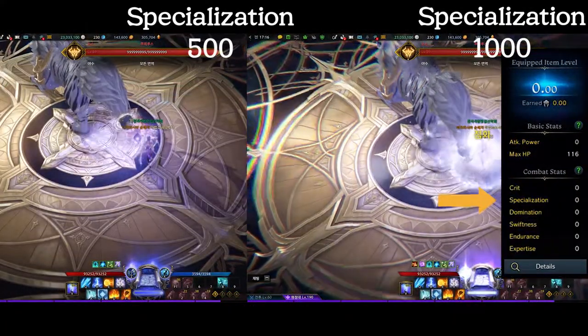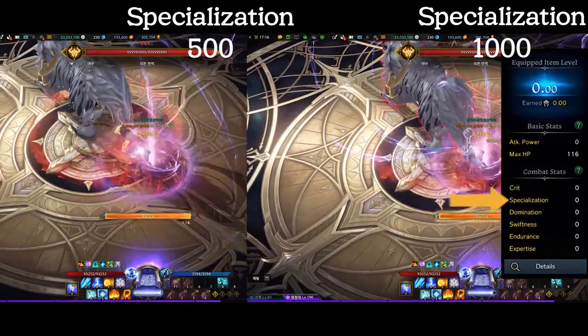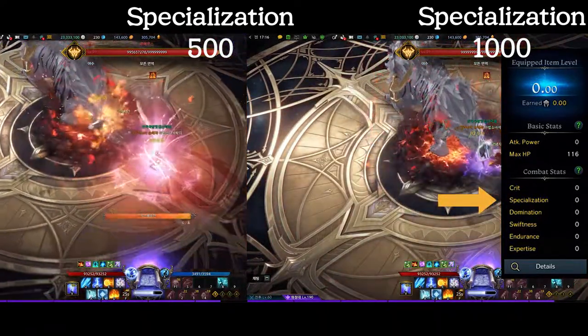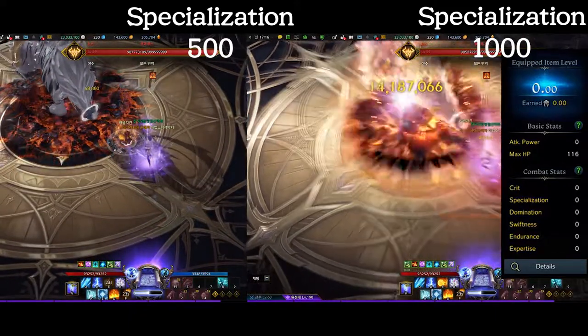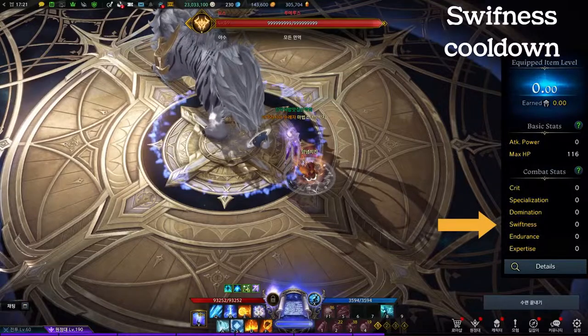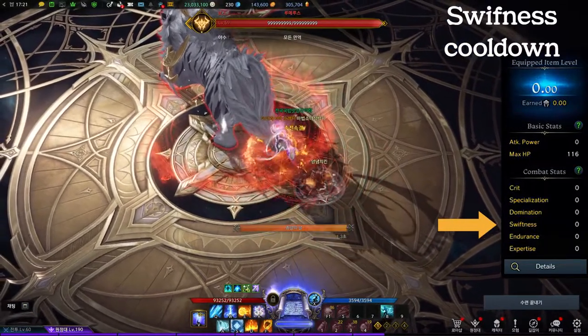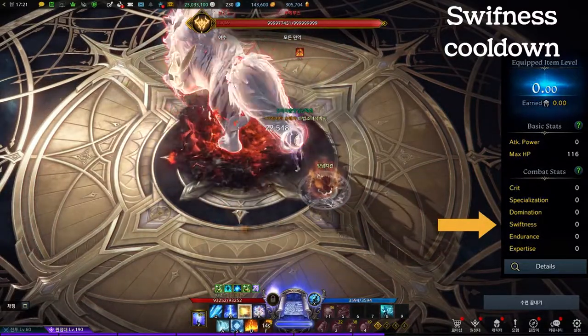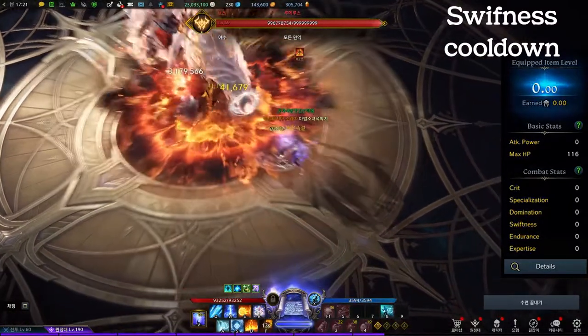The stats Sorceress uses depend on your playstyle. If you want your skills to give huge damage but with a bit of cooldown, specialization will be your best pick. In contrast, if you want to use your skills as many times as possible, crit stats with swiftness can work well for you. These two different playstyles will also help you decide which class engraving you'll use.